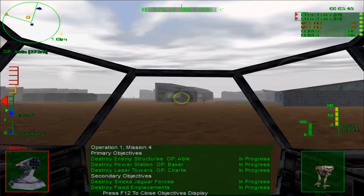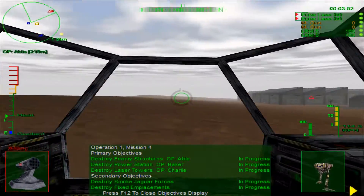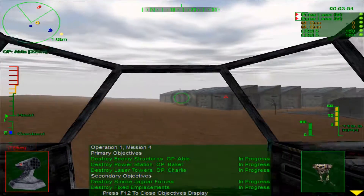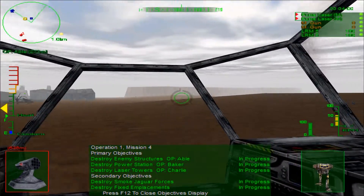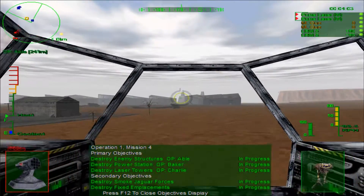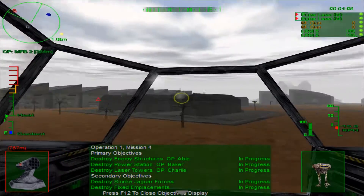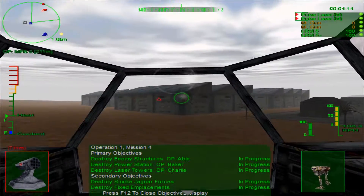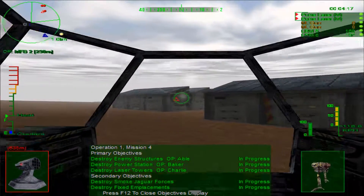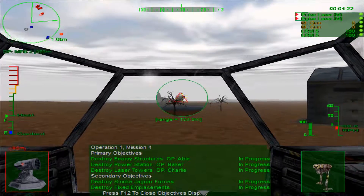What are our objectives? I haven't really even looked at it. We're supposed to destroy enemy structures, which I believe is what's going on right now — my ally is doing that. So what we're going to want to do is set up our mobile field base. We have to destroy the power station and other various things.